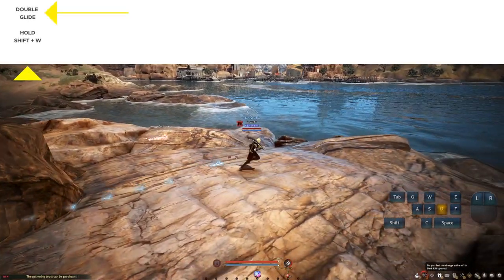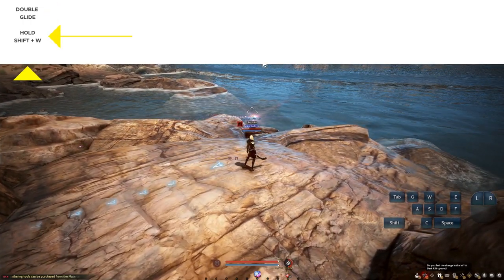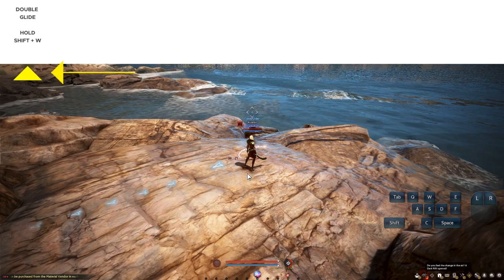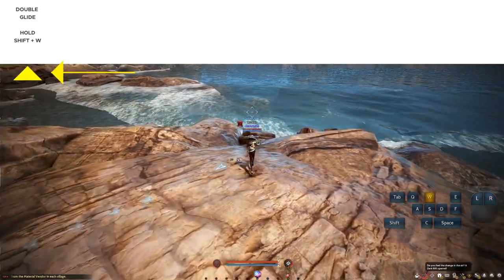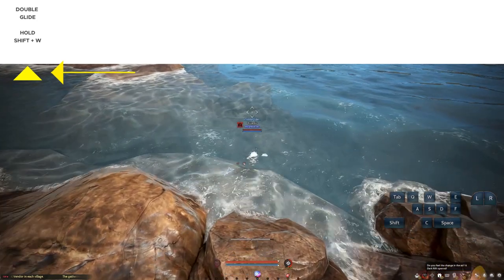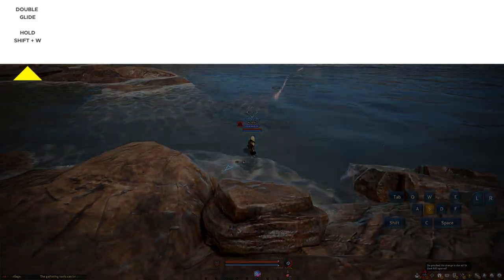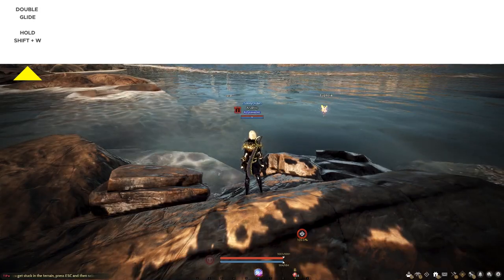Above the screen I will be indicating the action on the first line of text, and the commands on the second line of text, accompanied by a yellow arrow that points to the sequence you are currently in. When you replay the video, just follow where the yellow arrow is for whichever sequence you're trying to practice.